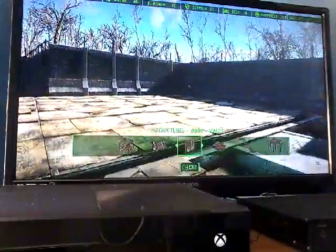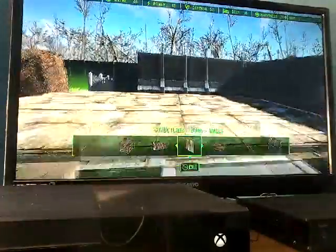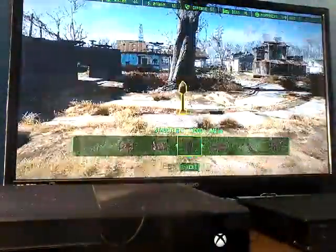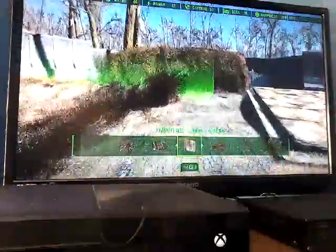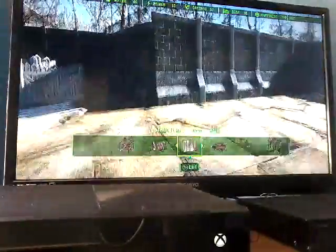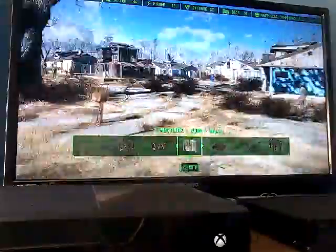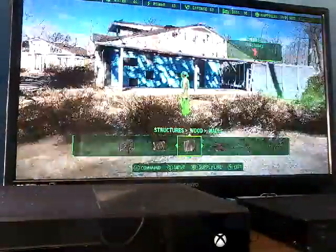As you probably saw in the last episode, Sanctuary was covered in a wall. Well, I upgraded that wall and now it is concrete. So now this place is impenetrable, besides those two entrances over there.